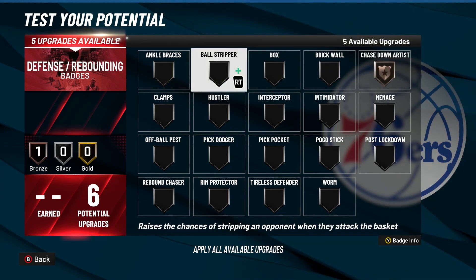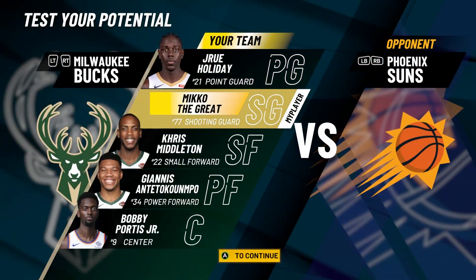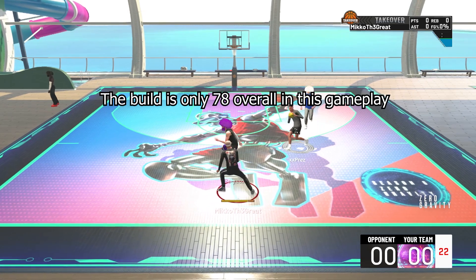For defensive badges, I do chase down, ball stripper, silver clamps, rim protector, and rebound chaser. That's it for the build, and I'm about to show you how godly this build is.